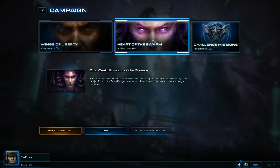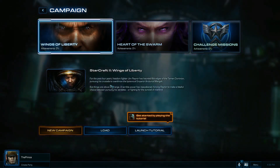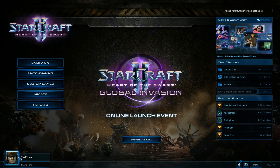In the campaign section you can see that we have Wings of Liberty and Heart of the Swarm, also challenge missions, and we can get started by playing the tutorial. I could start this if I wanted to, but this is just the first look, meant to show you how it is.